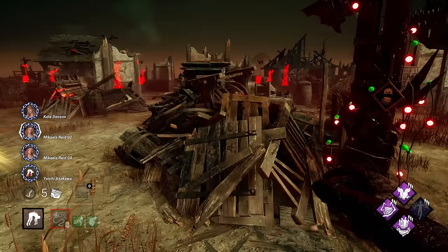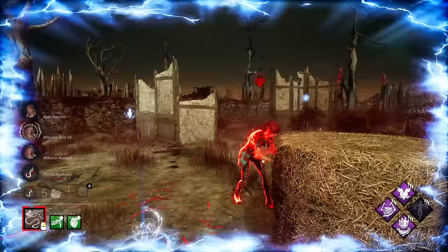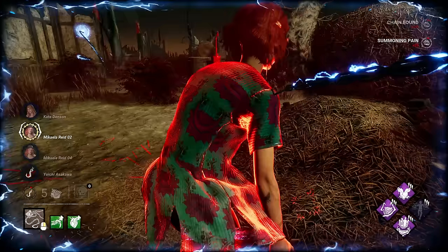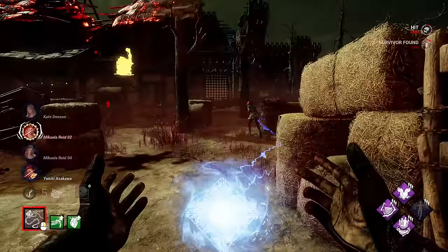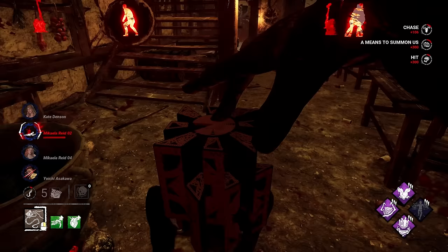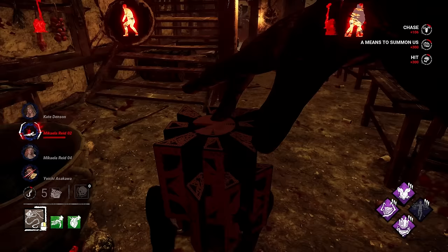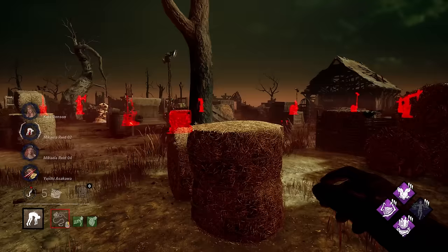It looks like she's going for it. I would be surprised if she didn't. There she is. Let's wait a tiny bit. Chain her. She's getting chained up because there's a chain hunt going on. And there we go — next one down. The chain hunt is continuous. At this point, healing is close to impossible because of Sloppy Butcher, and Ruin will make doing gens impossible.